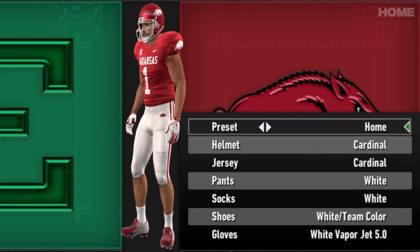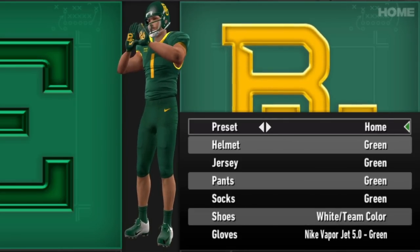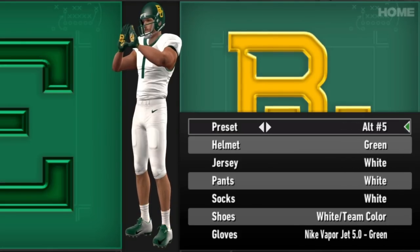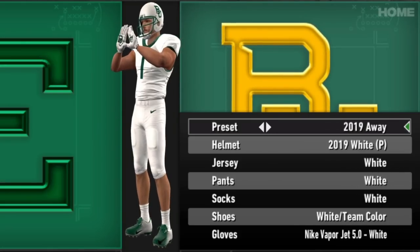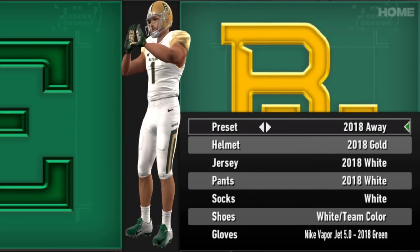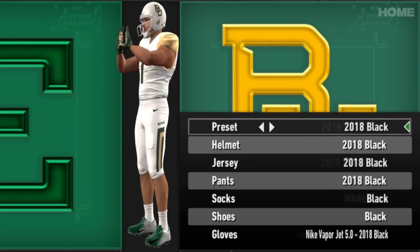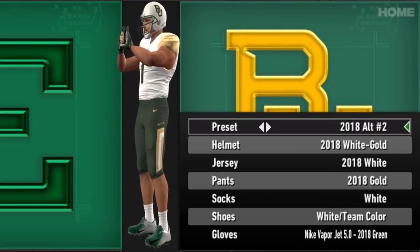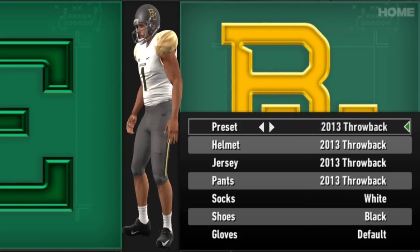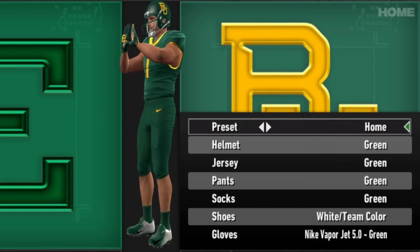Baylor is next and the Bears already have an interesting set of fun uniforms. Just modernizing that and adding all those alternates into CFP Revamped is phenomenal work. They don't have a lot of named uniforms but they do have a lot of alternate options. They even have some of the old green logo stuff from 2018. There are just so many of them — I keep scrolling and can't find an end to the Baylor Bears look.